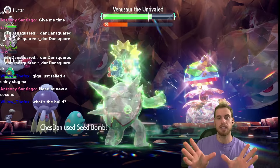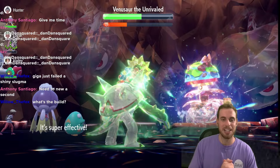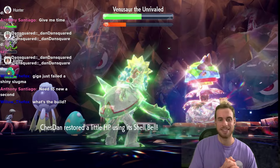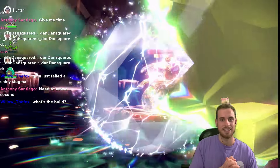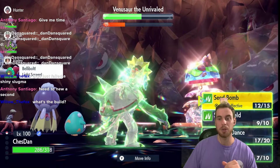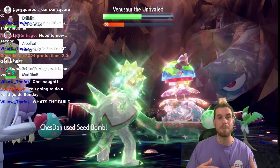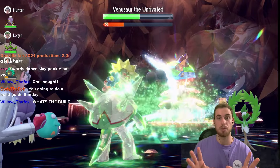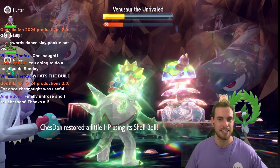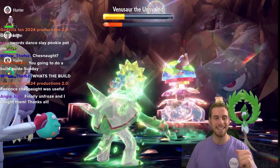Shell Bell should be healing us and keeping us out of crit range. The camera angle changed and caught me off guard, but yeah, just keep swinging. Now we start doing a million damage. There's another Bellibolt Light Screen — so if you're having trouble, Bellibolt and Arboliva are going to be your best friends; those are the two most optimal allies you can have.